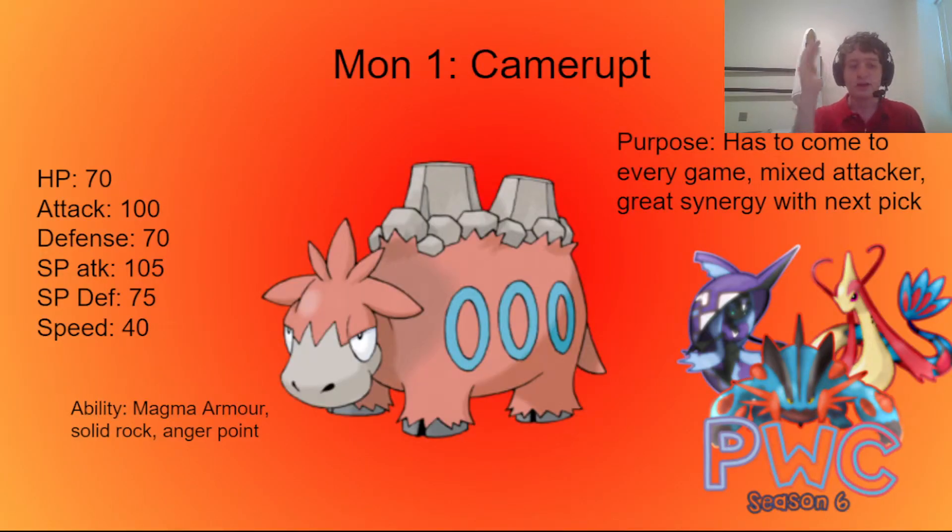We have the Camerupt. That's right. Camerupt is the mon that we will have to bring to every game. Not our real first pick, but this — this is the good stuff. So let's talk about what Camerupt can do.